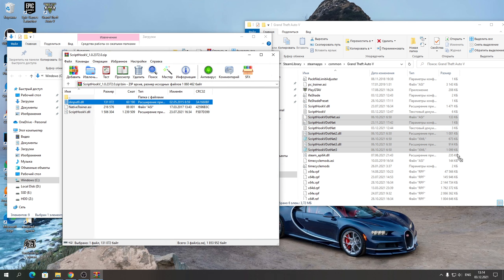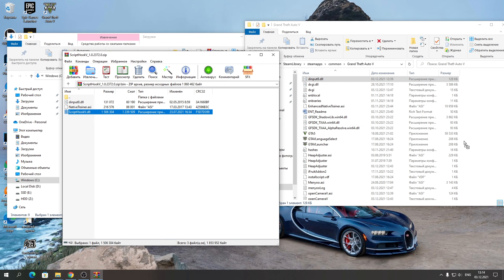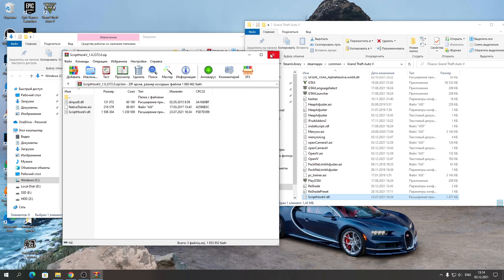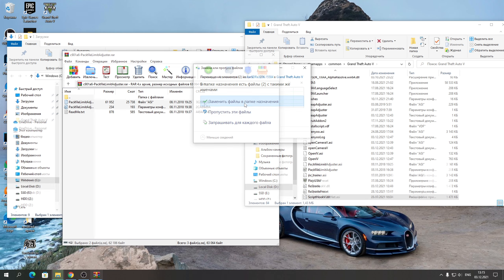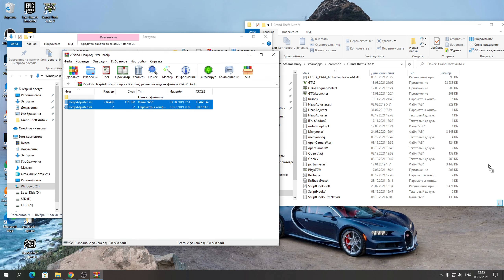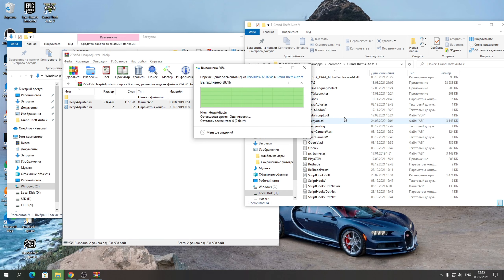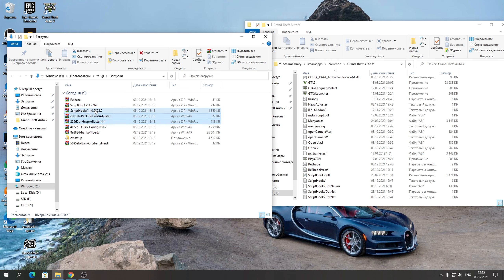Открываем DINPUT8.dll, закидываем, также закидываете Script Hook 5 DLL сюда в папку с игрой. Далее Pack File Limit Adjuster — вот эти два файла закидываем в папку с игрой. Также открываем Adjaster и вот эти два файла тоже закидываем в папку с игрой. Я их заменил, потому что они у меня уже есть.